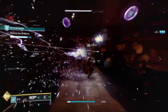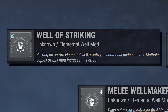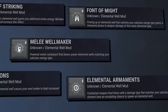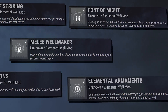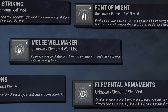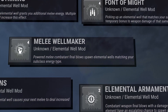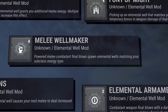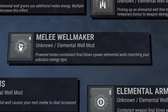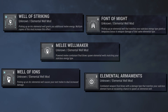Elemental Well mod time. I've got the following five mods equipped: Well of Striking, Font of Might, Melee Wellmaker, Well of Ions, and Elemental Armaments. Melee Wellmaker and Elemental Armaments are how I create Elemental Wells with the build. Armaments has a chance at spawning an Elemental Well when we get a kill with a damage type matching our subclass — aka an Arc weapon, which we will be using. Melee Wellmaker has a shot at making a well on powered melee final blows, and believe me, we will be doing plenty of that.